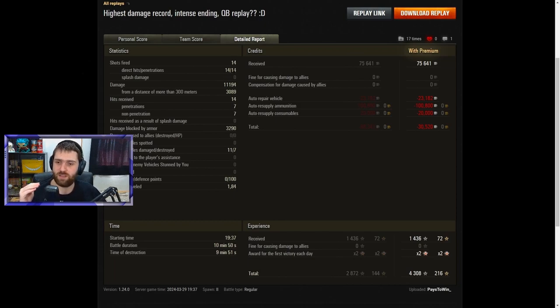The awareness, the use of the armor — penetrating every single shot. 11,194 damage, 3,089 from a distance of more than 300 meters. 14 hits received: 7 penned, 7 did not. Using the armor very effectively — 3,000 damage blocked by the armor, which is enough to finish this vehicle plus half of another. 11 of the enemy vehicles damaged, 7 of those destroyed by Pace2Win, and 100 defense points.